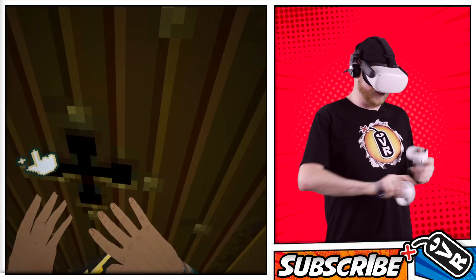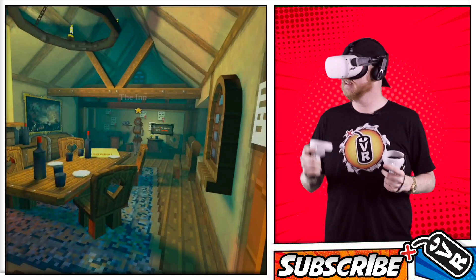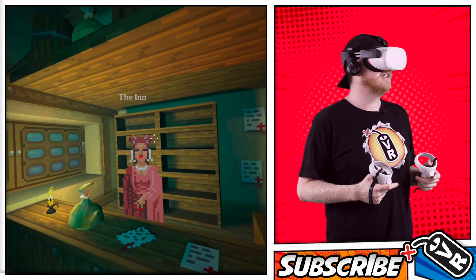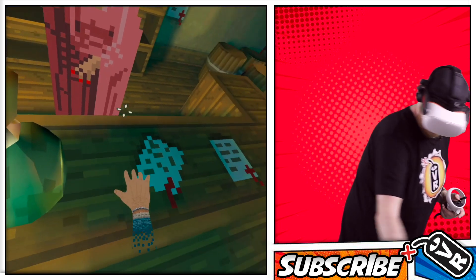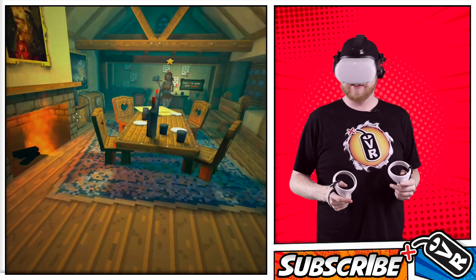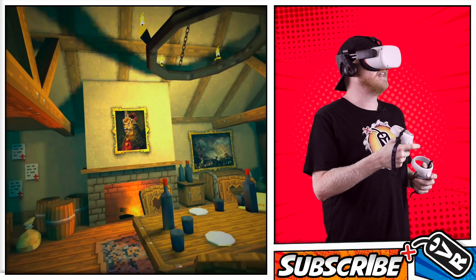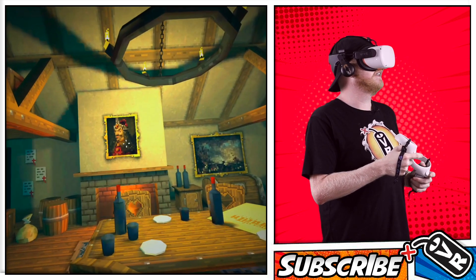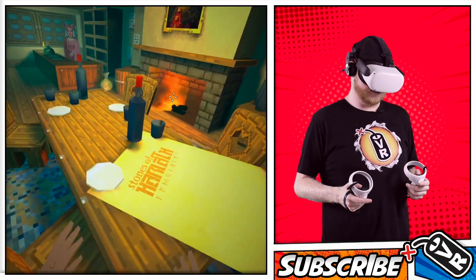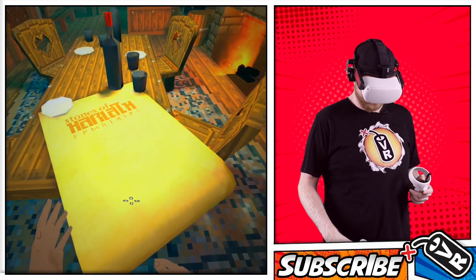Press A to enter the inn. I wish I could push in. Look how fast this loaded — they did a great job optimizing this. Okay, here's the inn. Can I do anything? Hi. You rude. See what I'm saying? That's just a little too pixelated — the further back you go the cooler it looks. Stones of Harlath. Those are some huge bottles of wine.